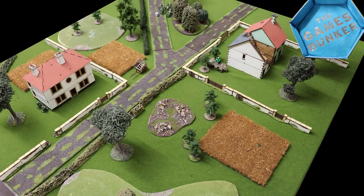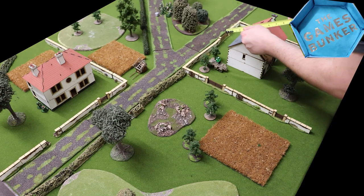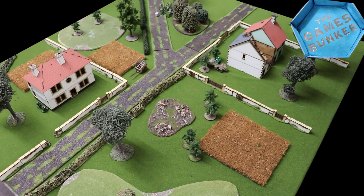Turn two — we start by actioning the barrages and airstrike orders. A five or more makes the magic happen. Brits go first, and the barrage comes in. We set the range — six plus D6 — I only rolled a one, so seven-inch range from the marker. That hits the armoured car and the snipers in the building, but won't reach the HQ.